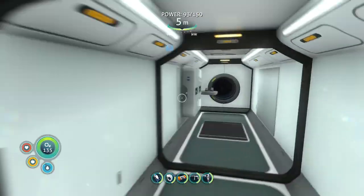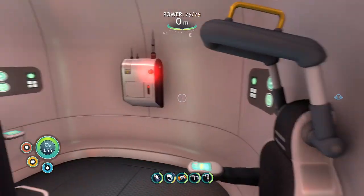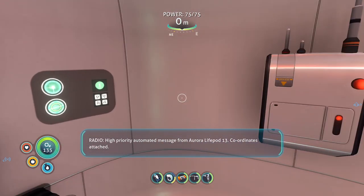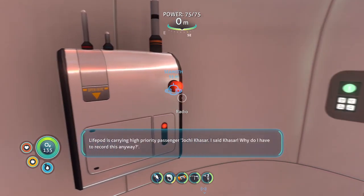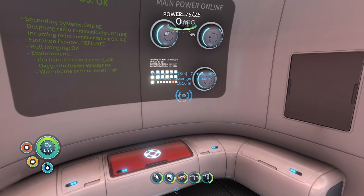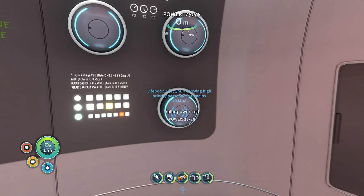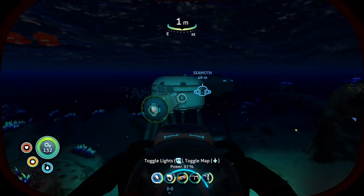A message showed up last time. Let me just check — yes, same one. Automated message from Aurora: Life pod 13, coordinates attached. Life pod is carrying high priority passenger Yoki Kassar. Send immediate burial detail. Okay, location uploaded to PDA. The Aurora is... can I have that? It was like 25 hard to get, but whatever.